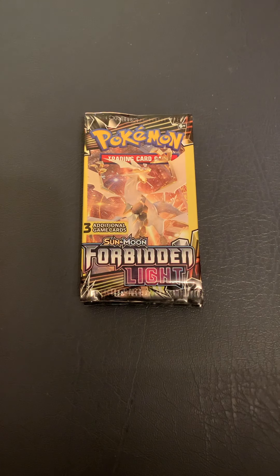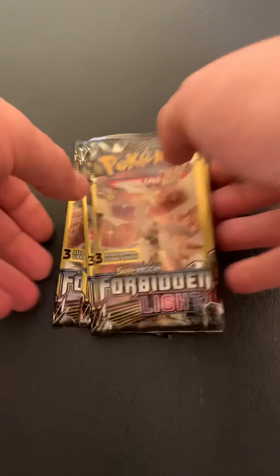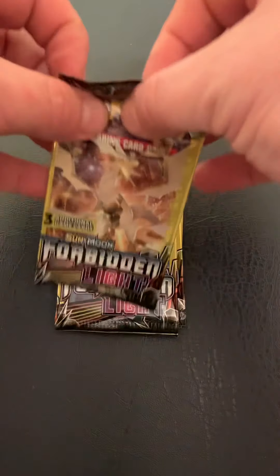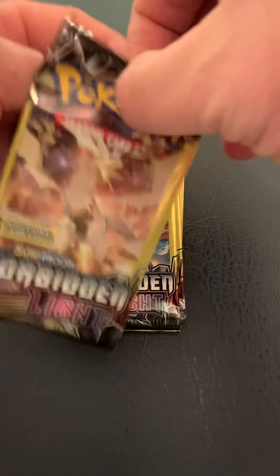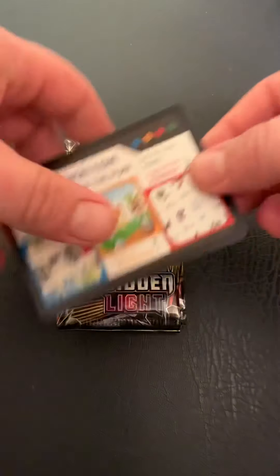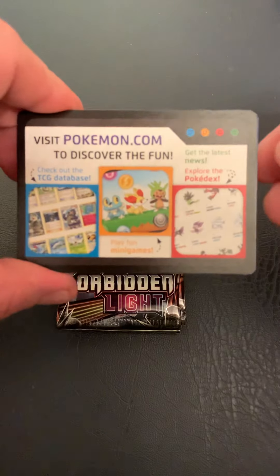Welcome back to 151 and Some. Today we're opening up five Dollar Store Forbidden Light booster packs. Each one of these packs is going to have three game cards, no online code card. Sun and Moon Forbidden Light came out back in May of 2018, so the cards aren't quite as prevalent around, but you can still find them at places like Dollar Tree, Dollar General, and Family Dollar.